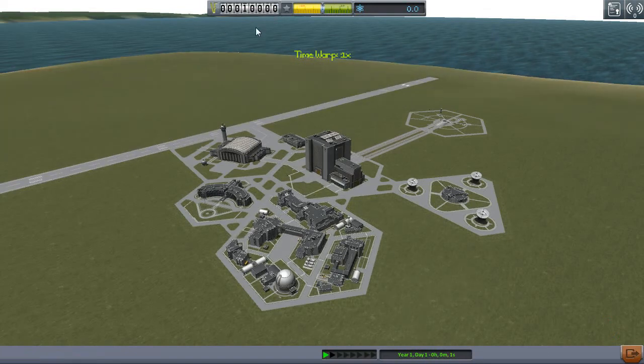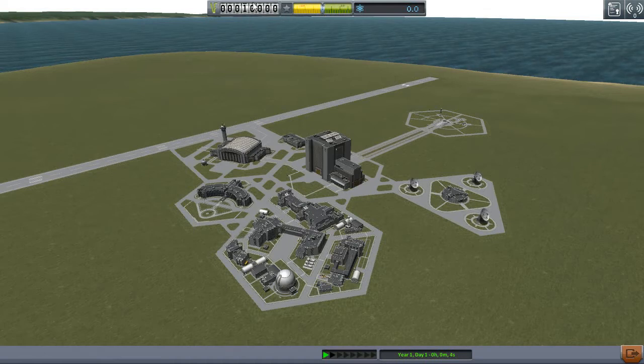Now let me show you quickly. This right here is the funds you'll be using. You start out with $10,000. Some people like to call it roots because the currency symbol here looks like the square root symbol — I've just been calling it Kerbin Currency. This is your reputation, and this is just a little meter to show you how much science you have right now. And this building right here is the new one — this is where you can grab contracts.